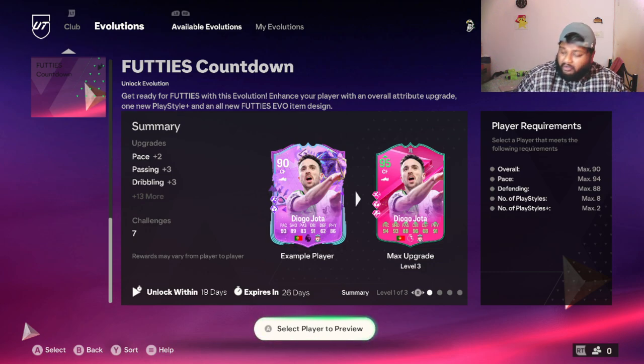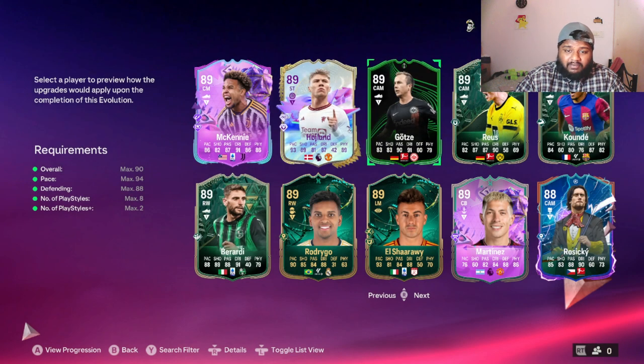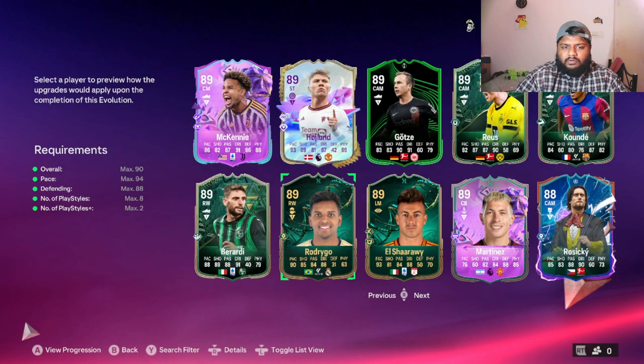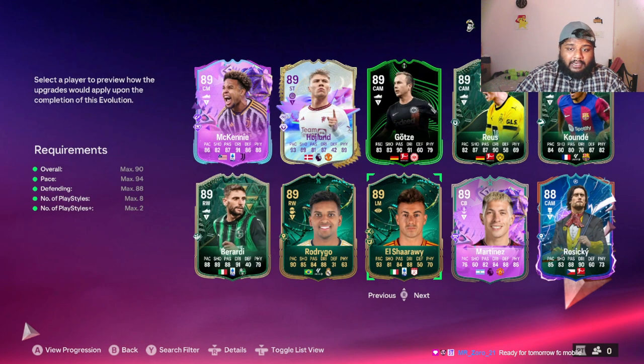I'm going to be using a player I've been building for a long time — El Sharawy. He was at 78 when I started with him as a silver card; now he's at 89. I've done at least two or three evolutions already and he's the perfect candidate for this card. His current stats are 93 pace, 81 shooting, 84 passing, 88 dribbling, 50 defense, and 70 physical.